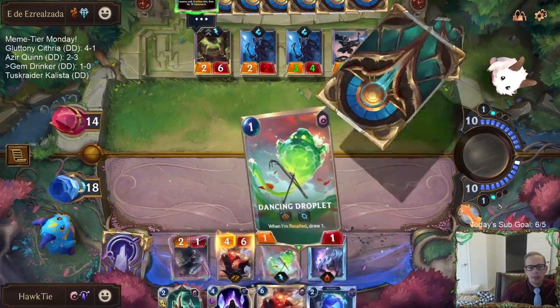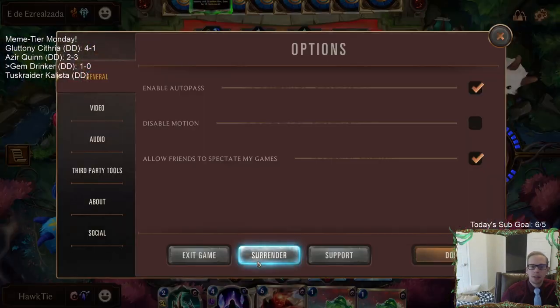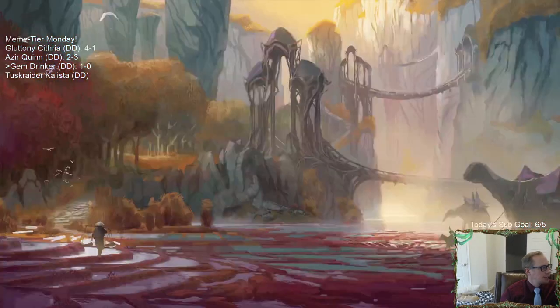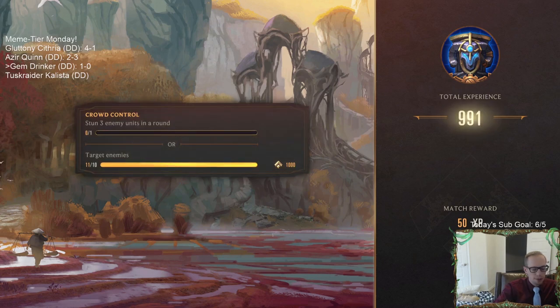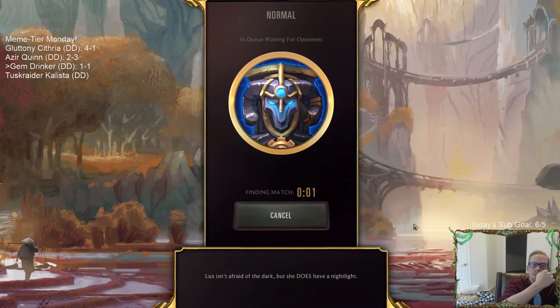I don't have any way to remove Tahm Kench. There's no outcome that works out well for us with them getting Acquired Taste for free every single round plus their draw steps - that's just more than we can handle. It'll take a little bit for them to kill us, but there's no outcome that involves us winning. So we'll move on - they had us in the full lockdown.